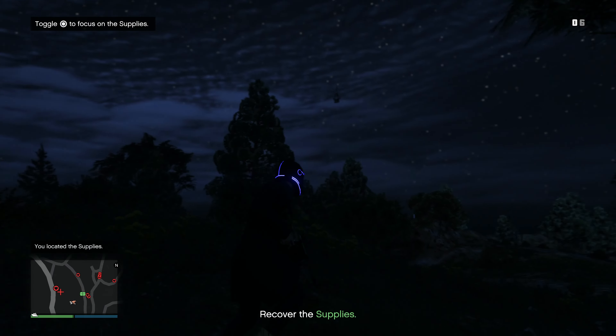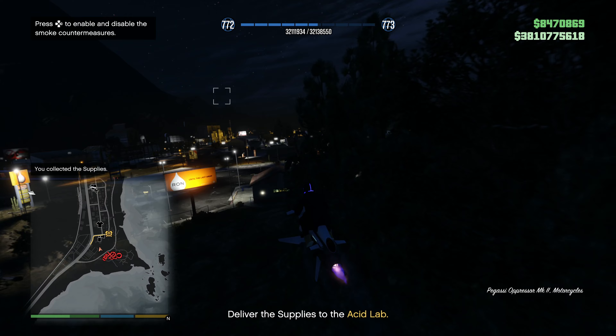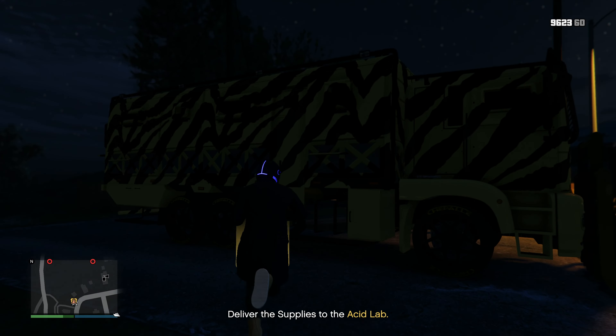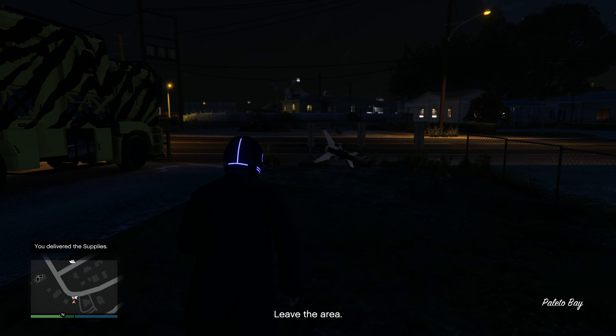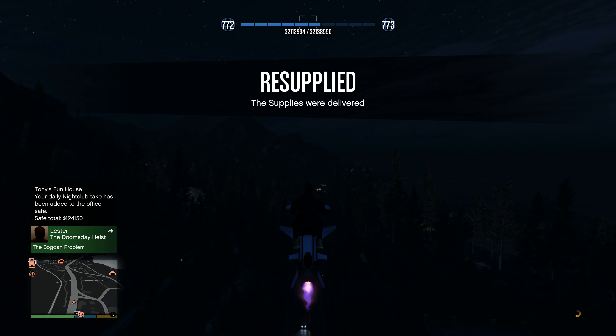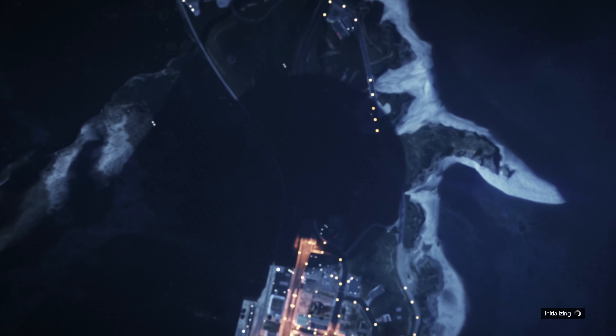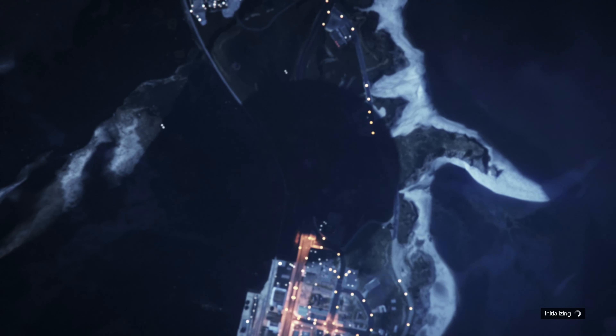I found the supplies, got off my Oppressor, shot it, grabbed it, then brought it straight to my Acid Lab — which was literally a quarter mile away. Then I went back outside, hopped on my Oppressor, left the area, changed my glasses to save the game, clicked find new session, and spawned right back at the Freak Shop ready to do another supply run — but my supply bar was already full.